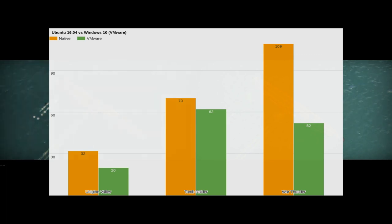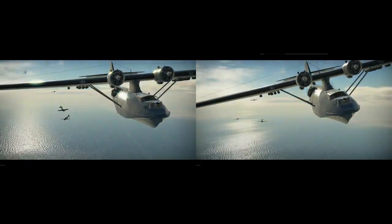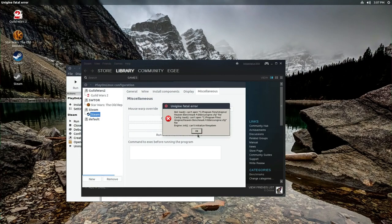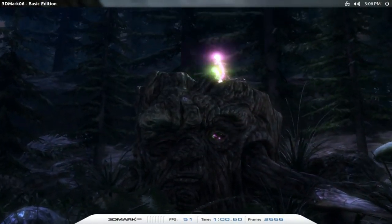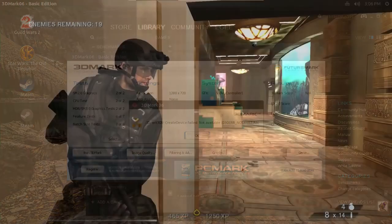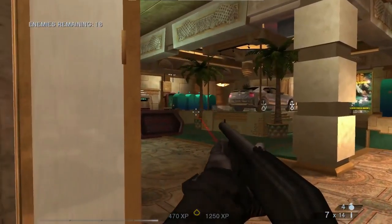There was a 12 frames per second difference between environments in the Valley benchmark. I originally intended this video to be a benchmark comparison between VMware and Wine, but I ran into problems trying to get the benchmarks to run in Wine. I wasn't able to get any of the Unigine benchmarks to run — I kept running into the same error saying there was something wrong with the file system. A lot of Windows benchmarks nowadays are based around DirectX 11, which doesn't work on Wine or VMware. I tried to use 3DMark, but Wine kept crashing in the middle of it, so I had to scrap that.